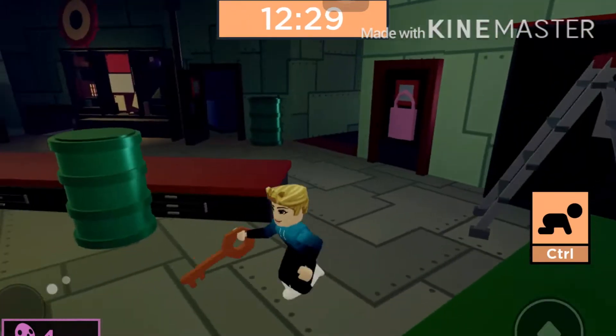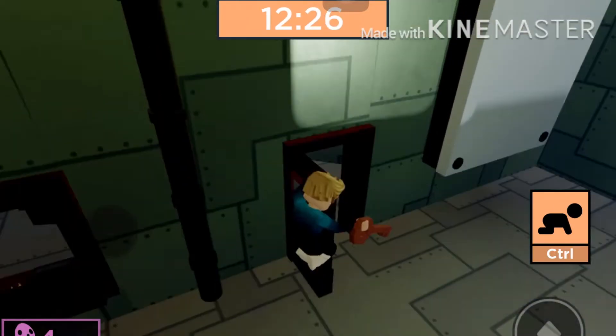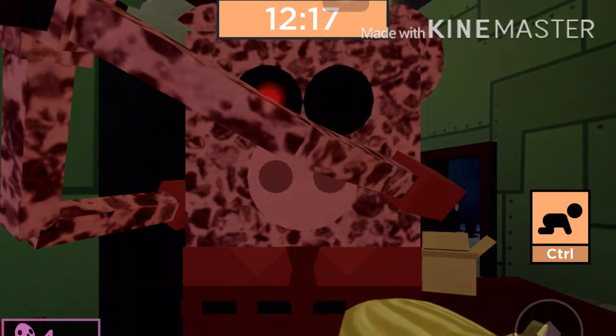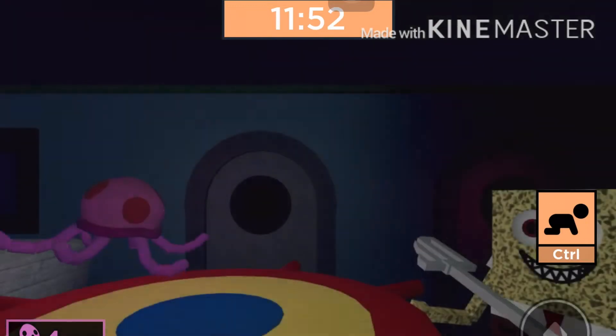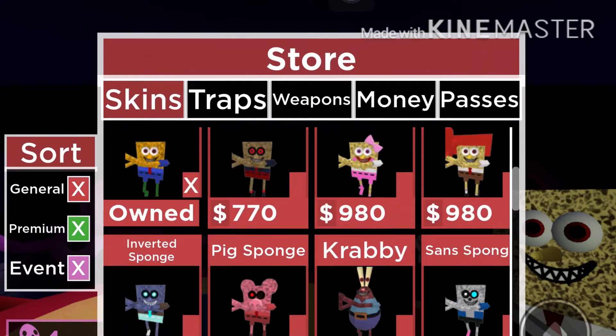I got a key - an orange key. Where is the orange door? Hey, what's this - a gun? I just started recording. I'm assuming the new skin is the Piggy skin, am I right?